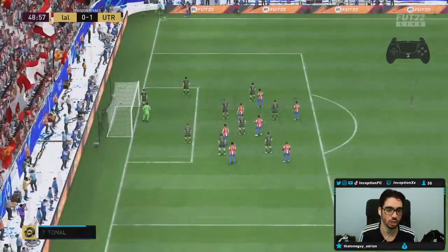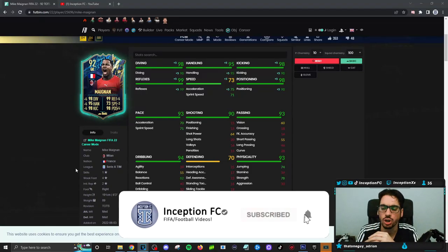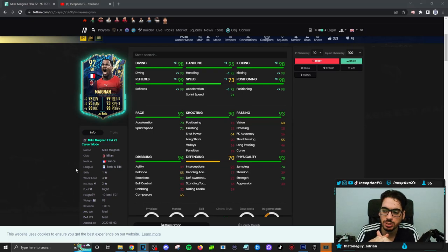Okay, final verdict on the Maignan card. I didn't mind him too much — I didn't find him to be super special in any way. Some cards like Moments Van der Sar do crazy stuff. Team of the Season Courtois — that guy is an absolute nuisance to play against; if you can fit him on your team, do it because he's a beast. I don't think Maignan is on that level, but still a pretty decent goalkeeper. He made some decent saves, some were just basic ones you'd expect any goalkeeper to make. There were two or three goals where maybe he could have done better.